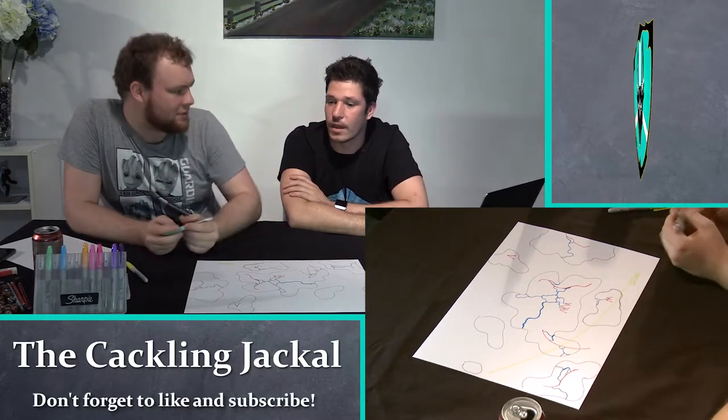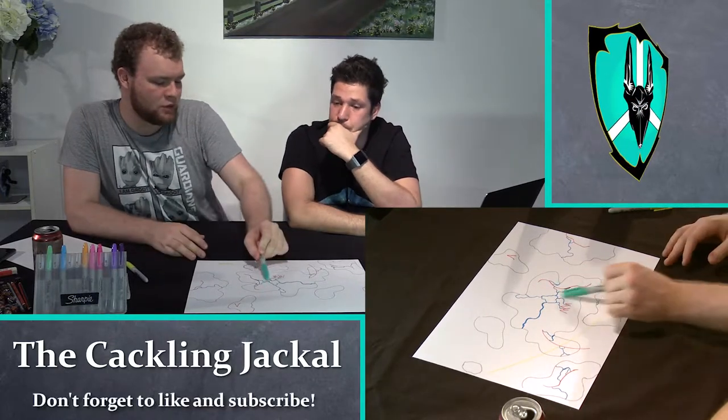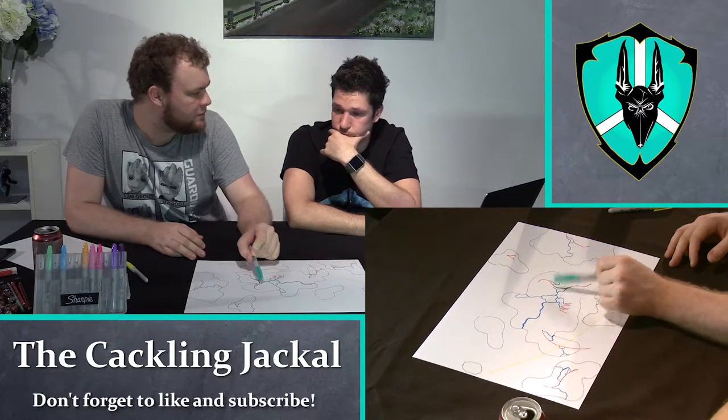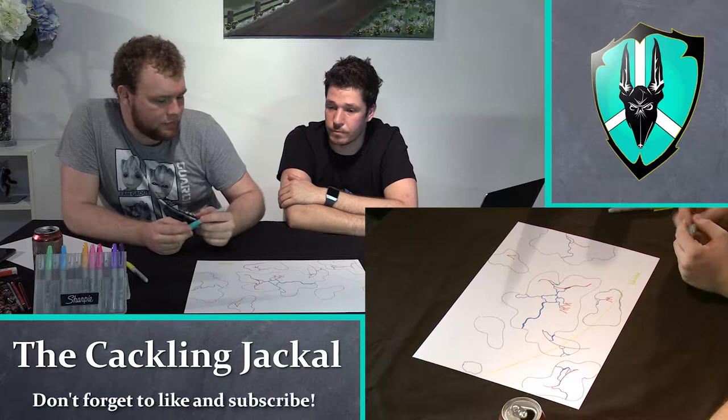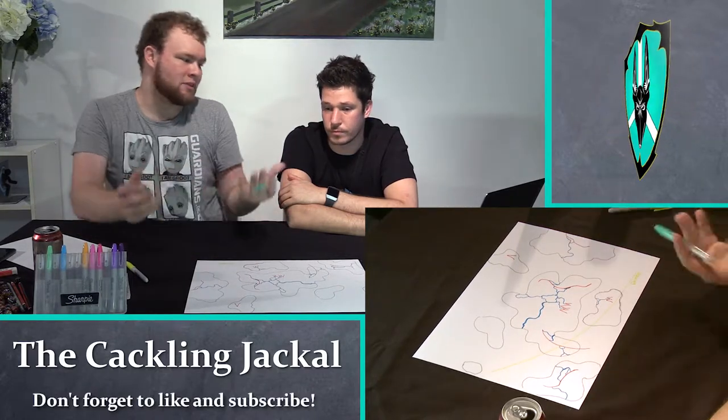So we could look at something like that for this one — everything east of this mountain range is very dry. We do have rivers going through here so we'd obviously have some foliage around them, but whether that foliage is big enough to call a forest and actually draw on our map is another question.